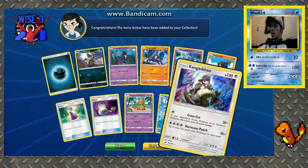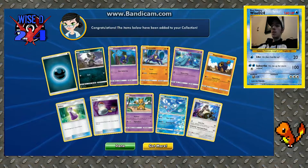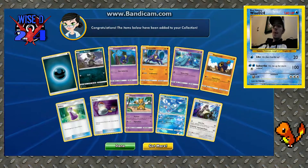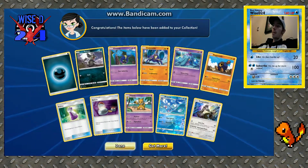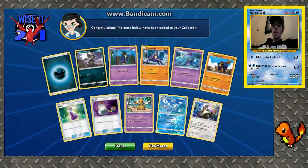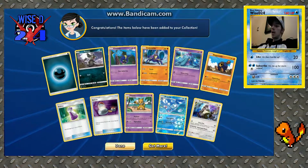And a Kangaskhan holo — so real packs win again! That's two for real packs, two for online codes — gonna have a tiebreaker going on next week, see who can get the win on the fifth episode of Pack vs Pack. Thanks for watching guys, like, subscribe, comment, all that good stuff — until next time, take it easy!